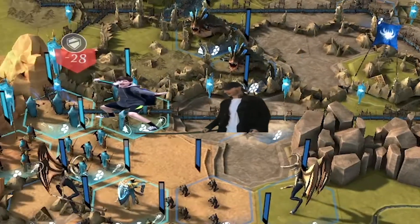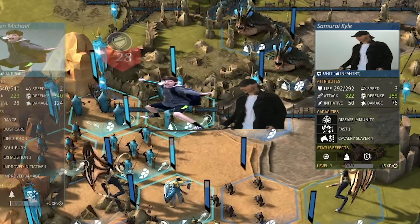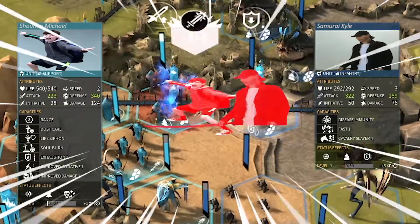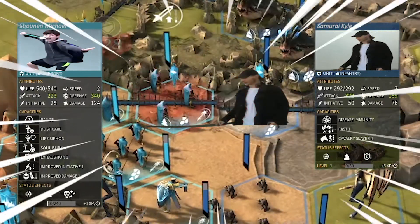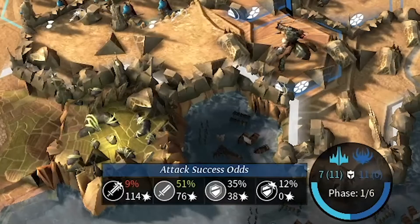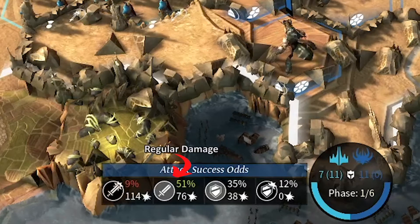Let's say Samurai Kairu attacks Shonen Maikaru before he's had his turn — they both get to attack each other, and that uses up Shonen Maikaru's turn so he can't move or attack this round. Down here are the attack and defense percentages for Samurai Kairu's attack: chance to deal regular damage, and chance for the attack to be blocked.